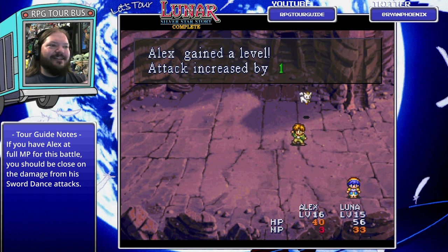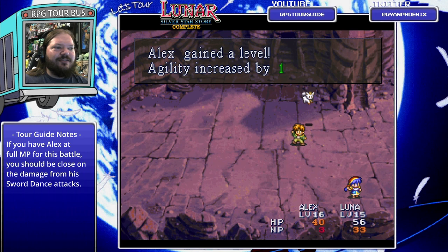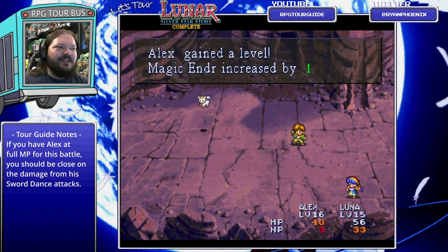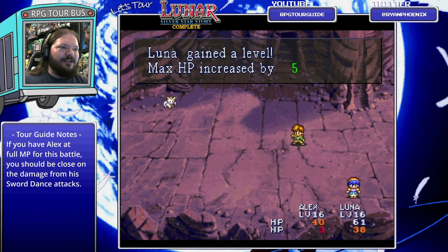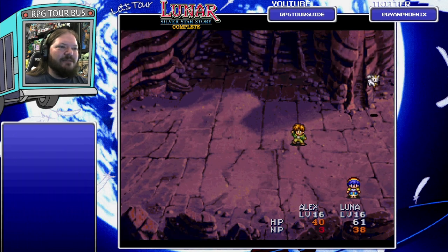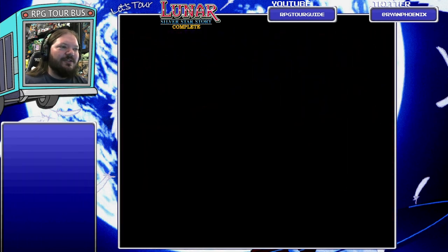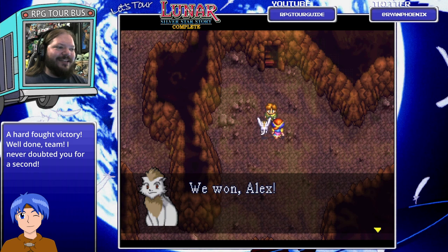Leveling up could be nice and not nice in the same way, since stats of boss monsters are based on Alex's level. But hey - Range plus one, nice! Alex can now move further on the battlefield to his targets. And Luna gains a level as well - nice bit of stats. Maybe a bit of a blessing that we leveled up here. But hey, we won! 'Alex, did we pass the trial? I hope that was the last monster - I barely have the strength to stay in the air. Let's head for the exit, Alex. Let's hope for daylight.'